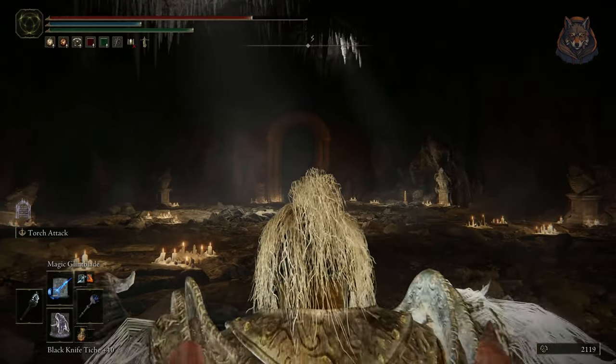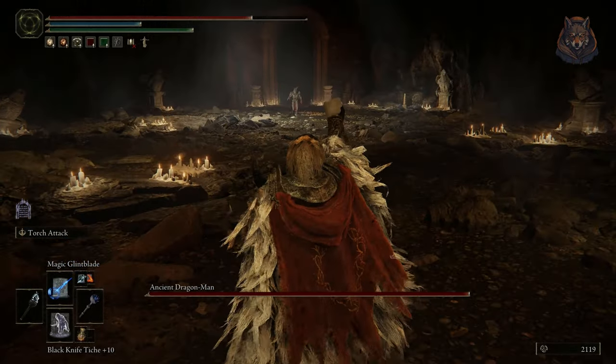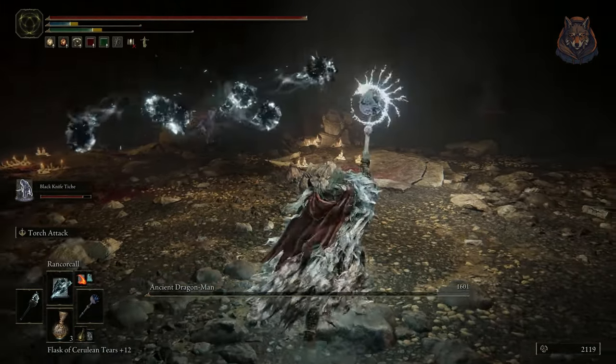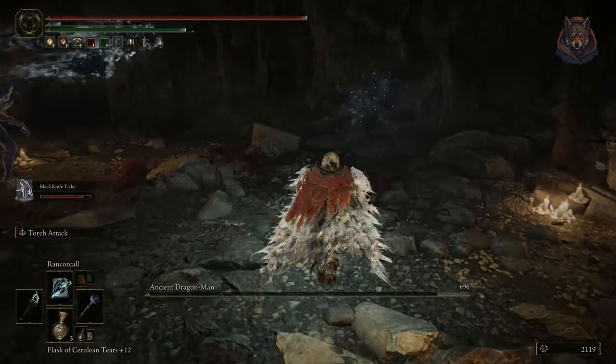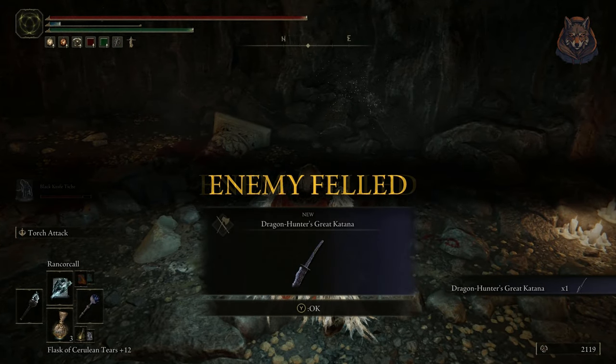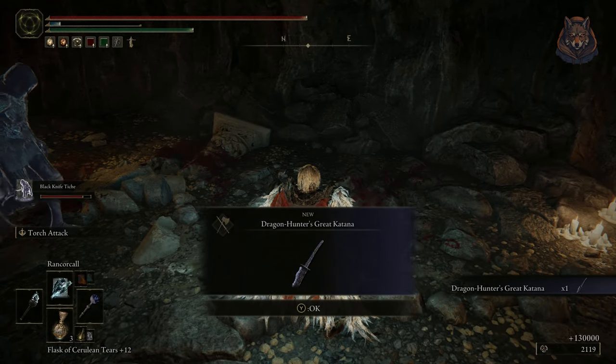For tips when you are fighting him, you can summon, and for me I was just spamming the Rancor Call sorcery to get him trapped in a loop of rolling around — he was pretty easy to be honest. After he's defeated you will get your new amazing weapon, the Dragon Hunter's Great Katana.